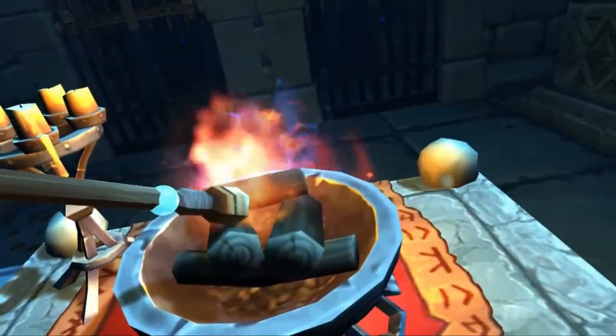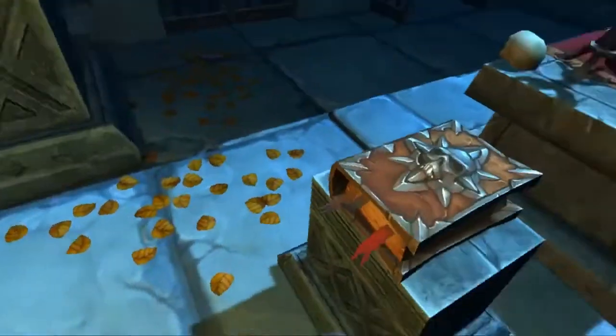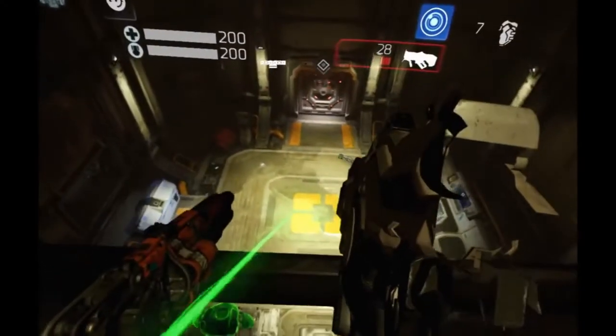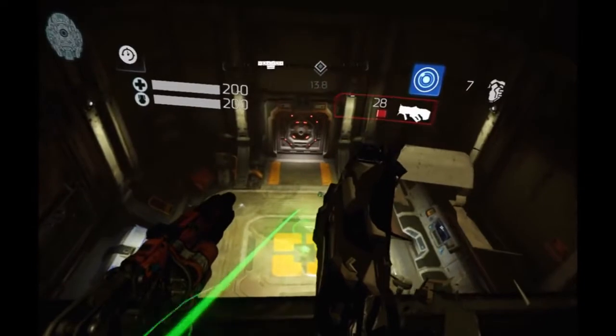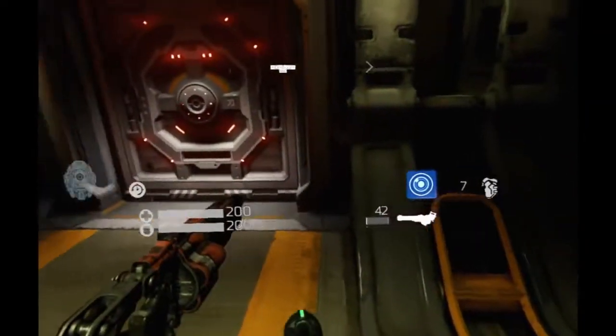More specifically, instantaneous teleportation is what I'm talking about, where there's just no transition at all. But then you have blink, which is that fade in, fade out animation in between teleporting around. That's the lesser evil of the two for me personally. So, teleportation — that's the first type.